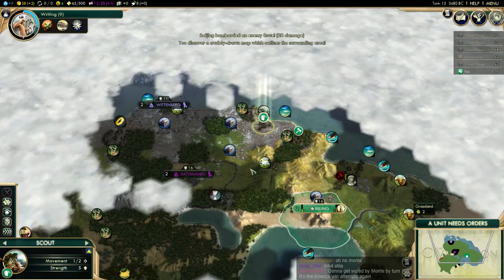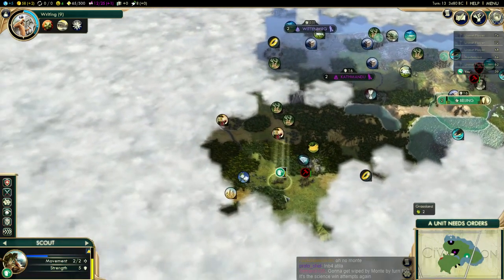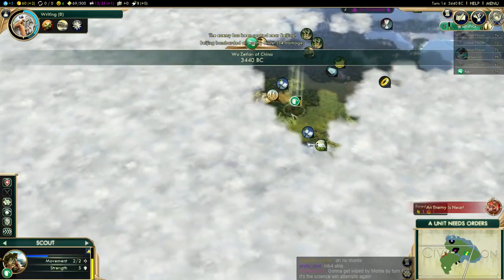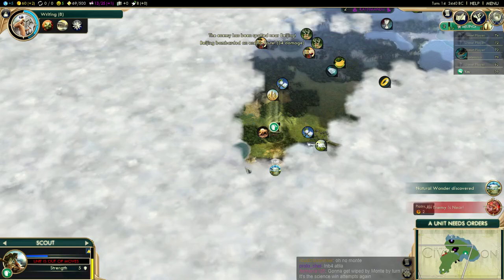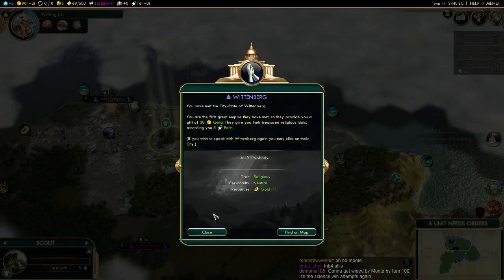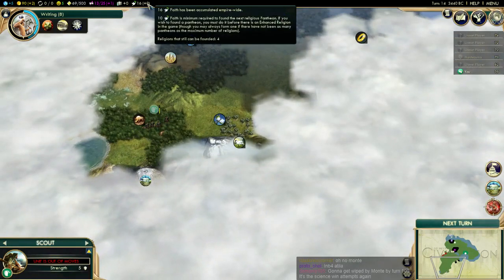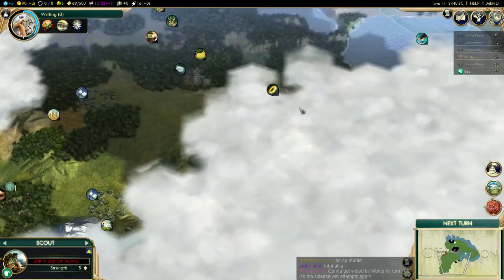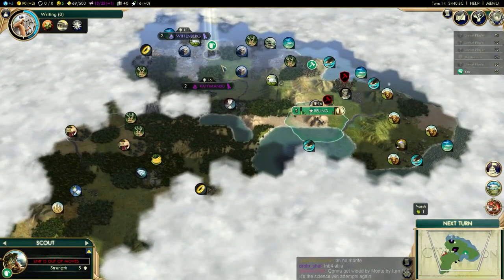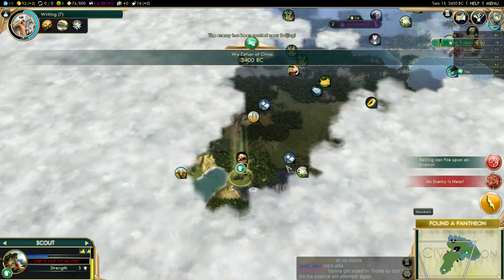Let's use the scouts to pick that up — it's garbage. We'll go ahead and meet Wittenberg, though. Oh, two barbarians. Natural wonder! Altitude training is a nice bonus we can get from Mount Kilimanjaro. We're the first to meet Wittenberg — we get Faith for that. We actually have enough for a Pantheon already because of that huge bonus, and because we also met Kathmandu first. That's why we have 16 Faith, so we'll probably be the first with a Pantheon. That means we get our choice — it's always nice to get that first.